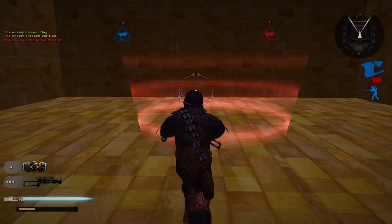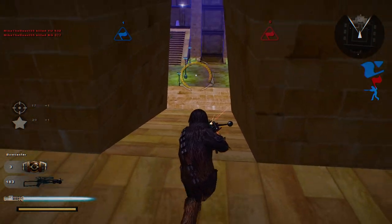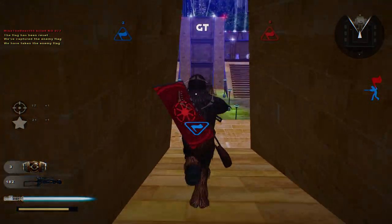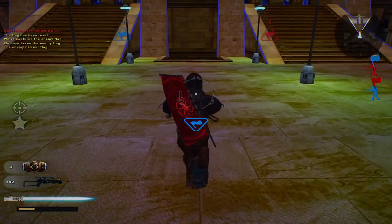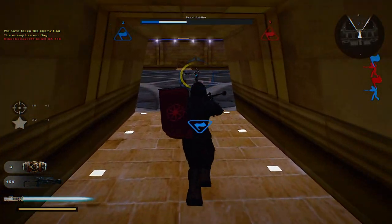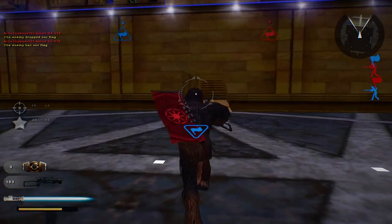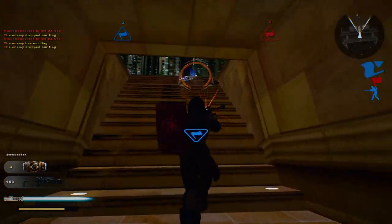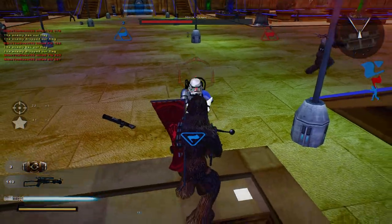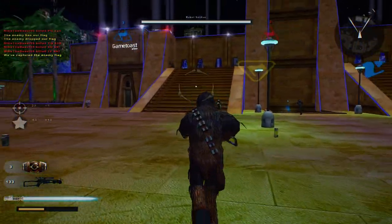I'm gonna go up here and see if I can steal it, if we score the point or not. The Alliance has scored. Excellent. I'll take the flag this time. The Empire has our flag — two to zero. The Alliance's flag has been dropped. The Empire has our flag. The Imperials have dropped our flag. There we go — the Empire has our flag again. Killed them. Take out that officer. We scored — score one for the Alliance. Excellent.